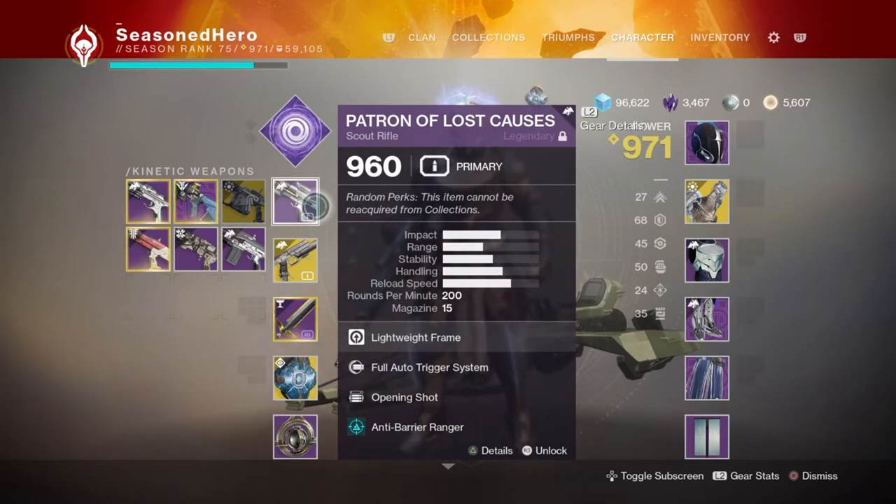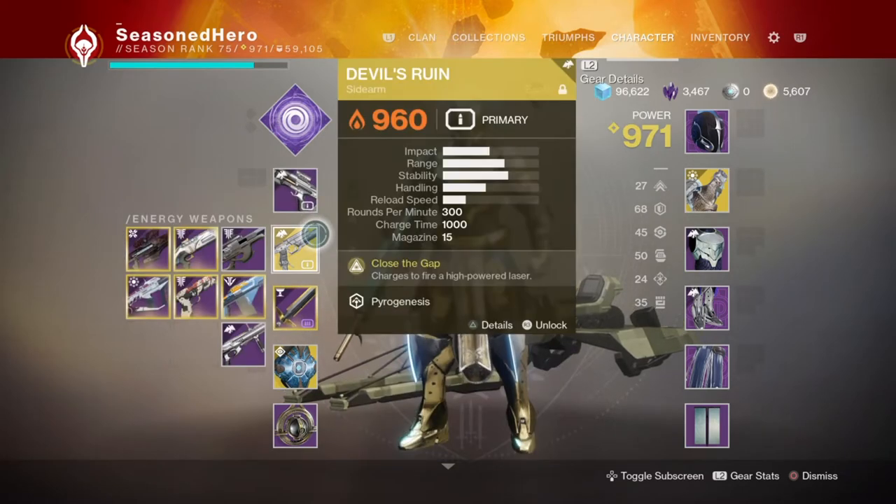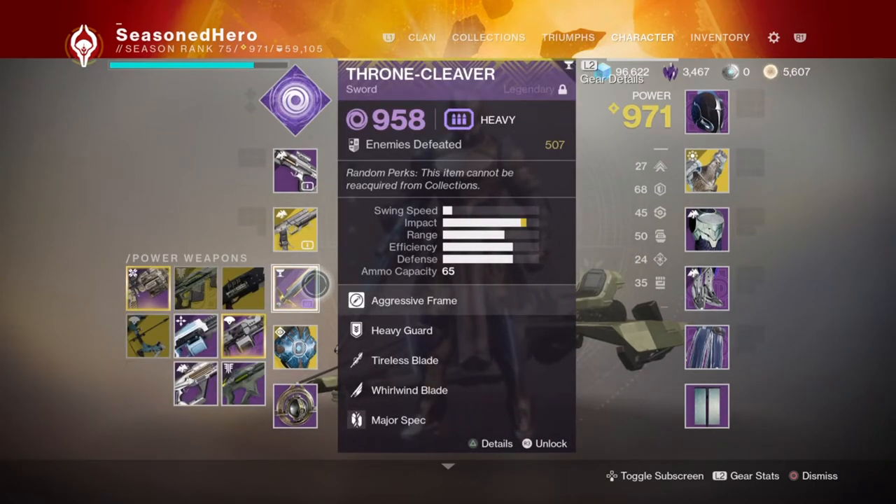Your only weapon to focus on is your heavy, which will be your sword of choice. Your primary and secondary can be anything best suited for your content, including standard loadouts with anti-barrier, overload, or unstoppable rounds. For your heavy, you want a sword with high impact damage that can stun-lock enemies with light attacks without draining all your heavy ammo in one go. The only weapon achieving this is the legendary Throne Cleaver sword, obtained by doing the Heroic Menagerie as a Titan — it's class-locked and also RNG-based.